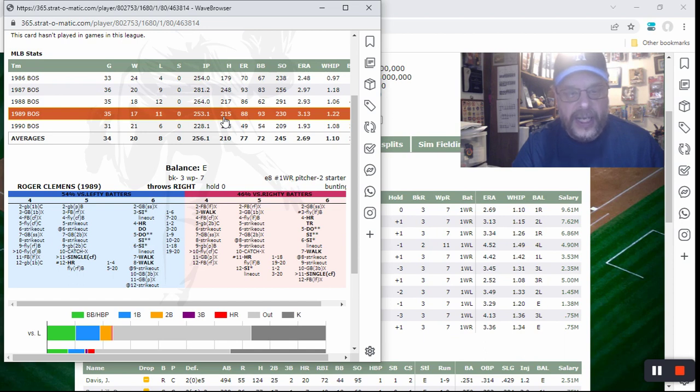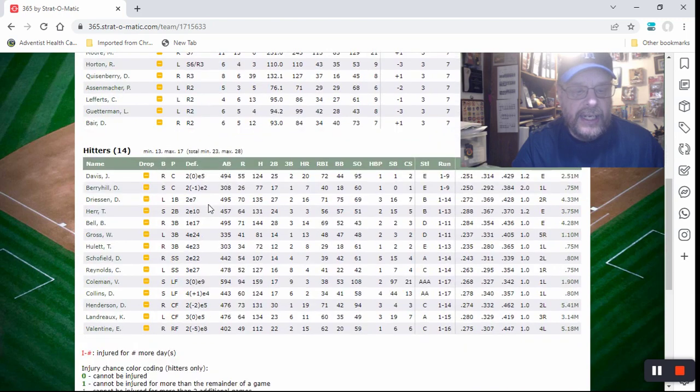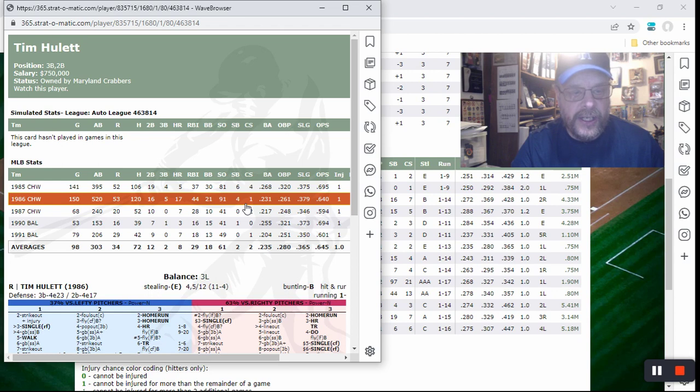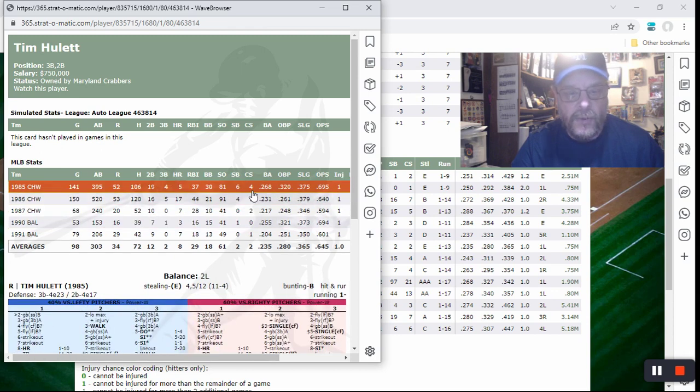There will be guys that are almost the opposite. Tim Hewlett has really one good year — he had 17 home runs but only hit .231. For batting average, his best year was .268 with a .320 on-base percentage, but only five home runs. It doesn't really matter, though, because Hewlett is a backup infielder — he'll only play for me when someone gets injured.